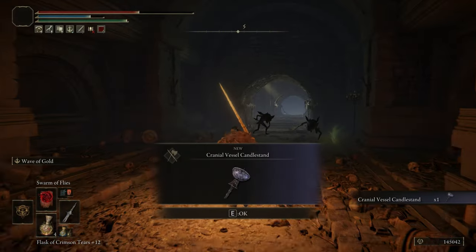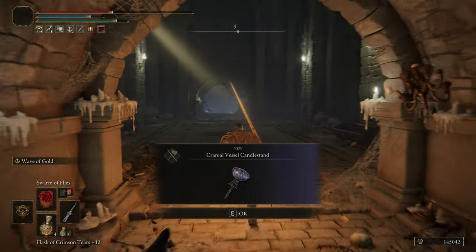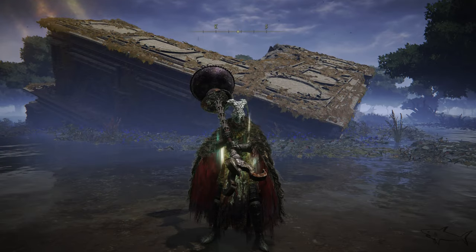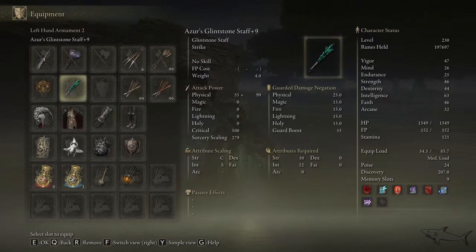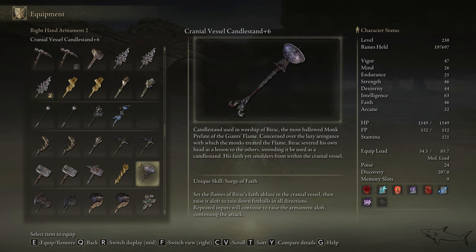At the end you're going to find the weapon — it's called the Cranial Vessel Candlestand. Yes, it's a candle stand! Take it and you can run away, or explore the cave because there are more secrets there. I'll be posting more videos from that cave with interesting items.